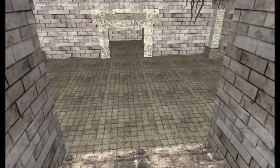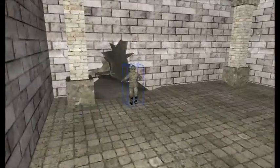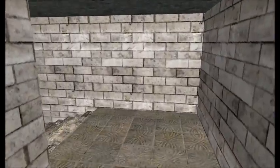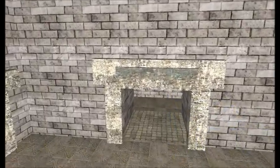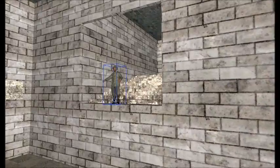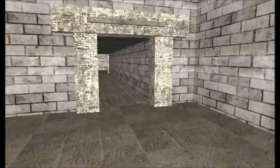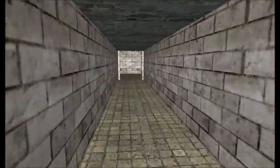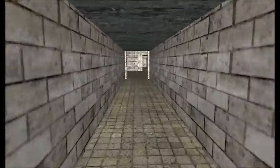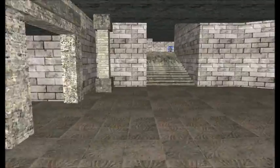Then it kind of comes down to a double doorway area. This will be a ledge that you'll drop off but you can't get back up. And just a couple rooms, which leads into this main area.